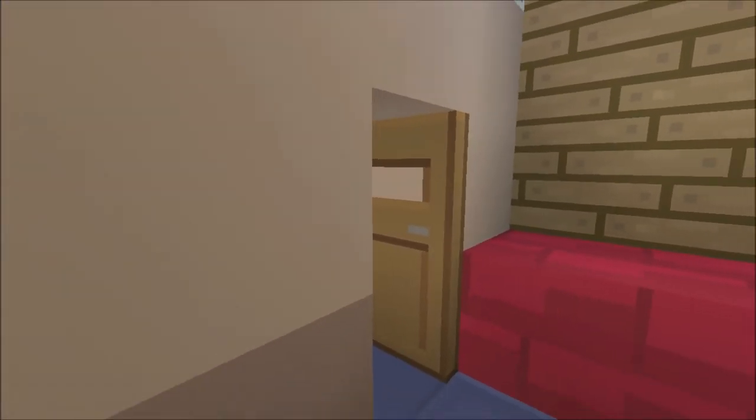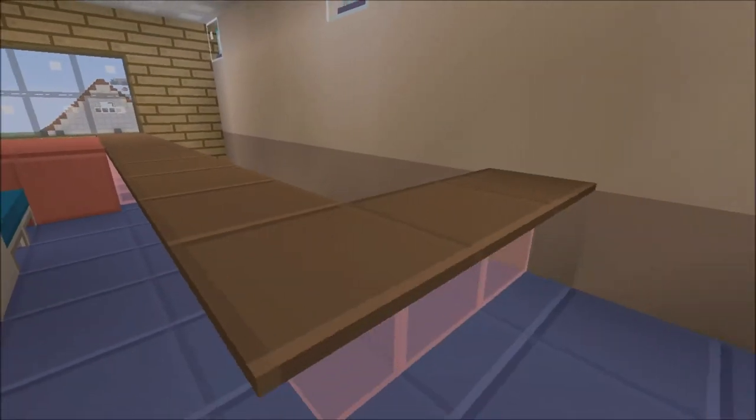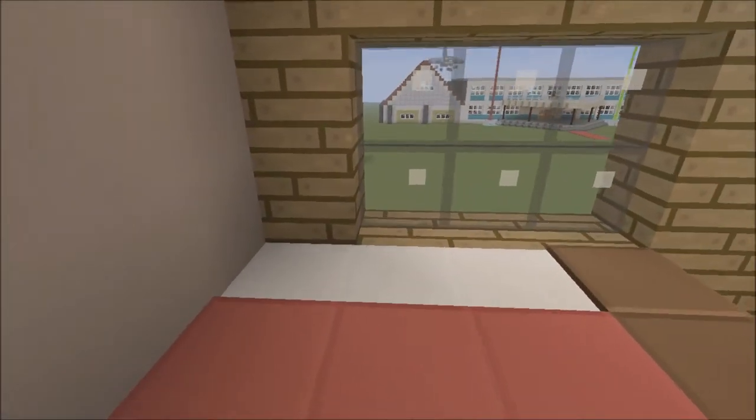We've got some wardrobes here — these are meant to be wardrobes or shelves. We've got a nice little indoor balcony, one small double bed here, and a large double bed, and a window.